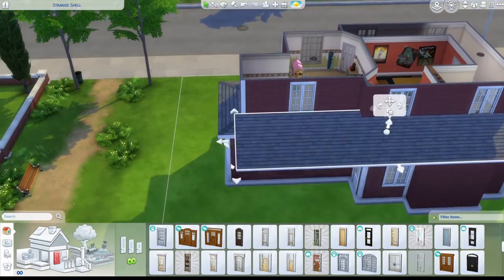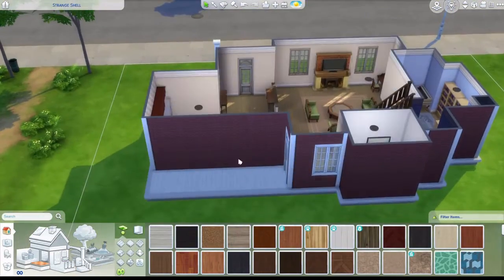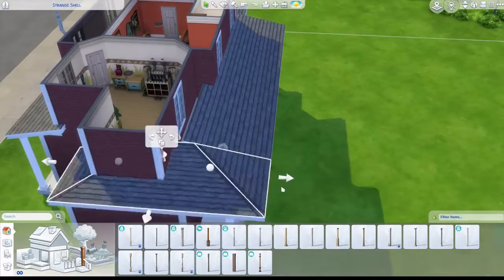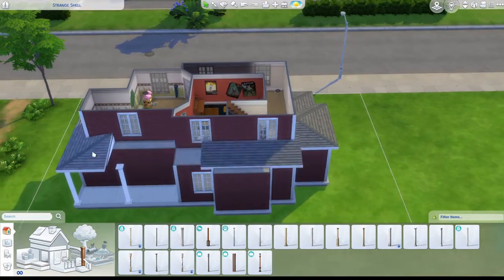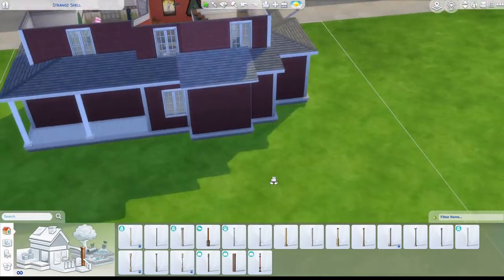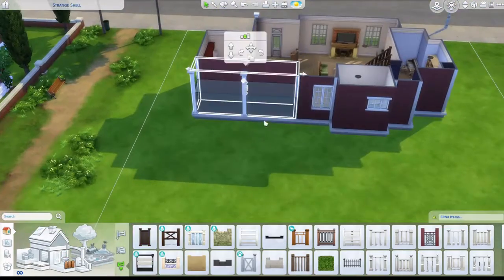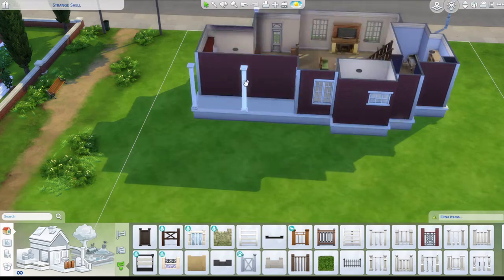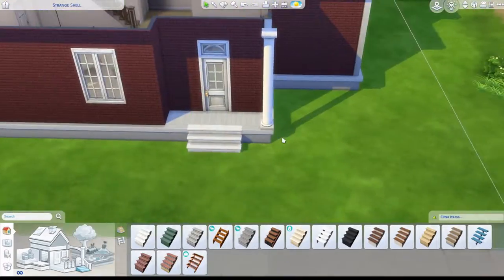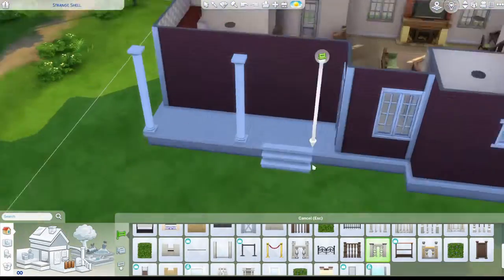Now I'm adding the back porch. I removed the previous section, made it white like the neighbor's, and it was being weird for a bit but I figured out why and fixed it. If there was a weird audio cut, sorry - I had to do something. I also added some columns and stairs - the white brick or marble quartz style - and the same fence as the neighbor.